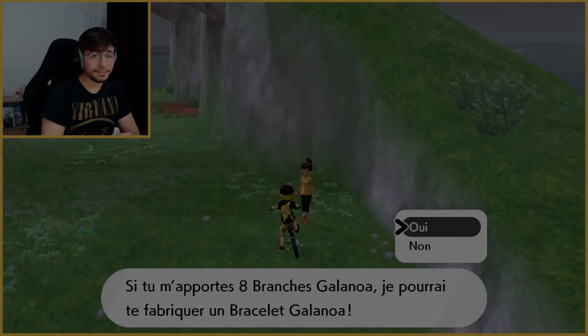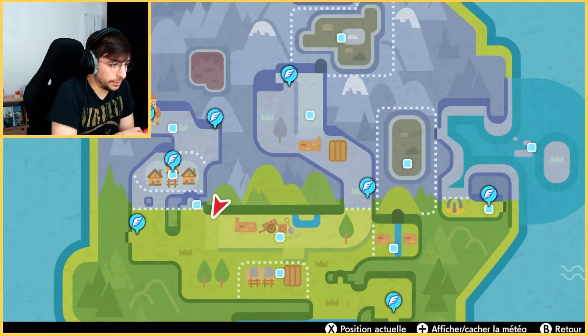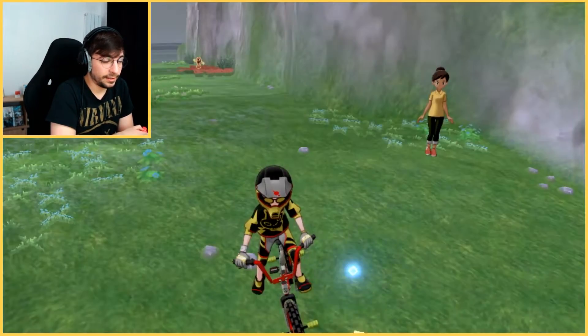Onto Slowking now. Galarian Slowking was added in the Crown Tundra. So even though the two others are very, very close to each other — which makes sense — Galarian Slowking is in a very different place. It's going to be here, actually, in a cave. So let's fly there and I'll show you the way.